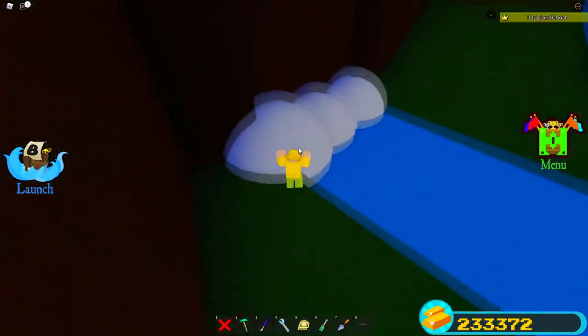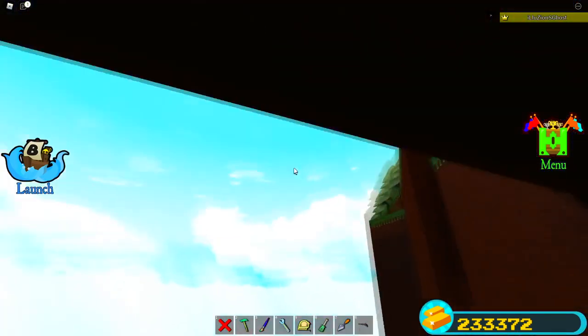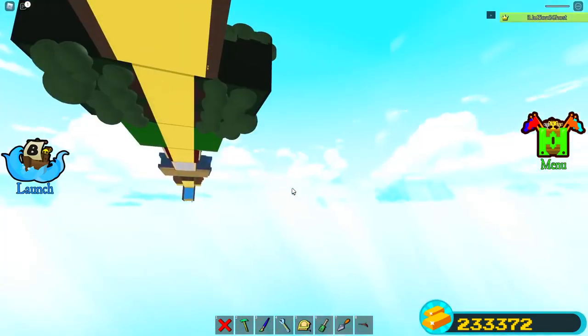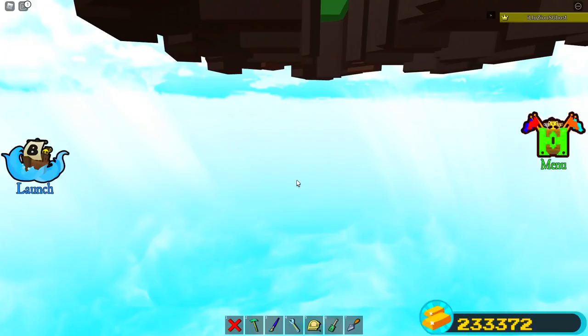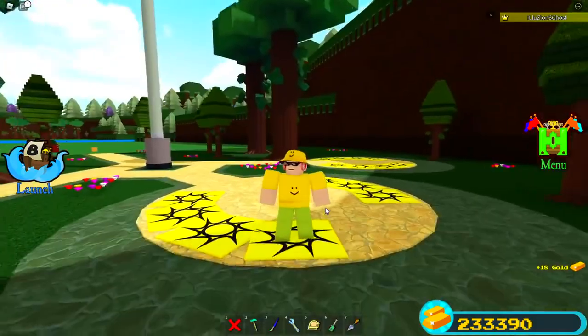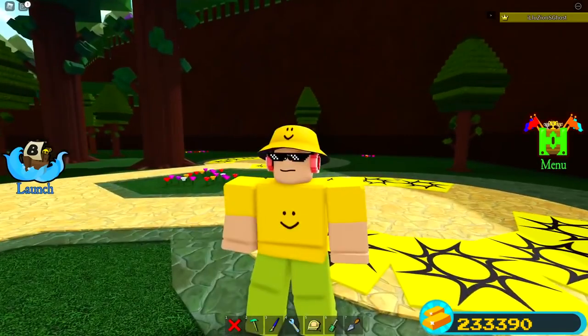Anyway guys, that's gonna have to conclude this video. I have this suspicion that something is up with this waterfall — if you guys have any ideas leave that down in the comments below. This is actually what it used to be like: you used to be able to walk up and then fall straight through the map. I don't know why he actually ended up changing this, but he did. So again, make sure you guys all smack that like button, subscribe, and turn on those notifications — I hope to see you guys on the next video. I love you all, peace out.